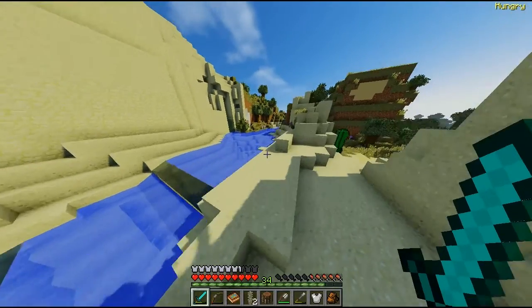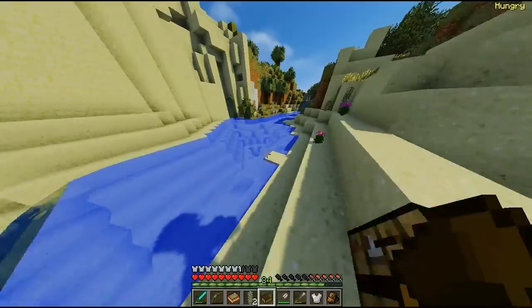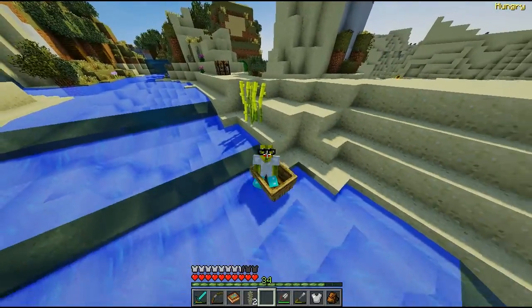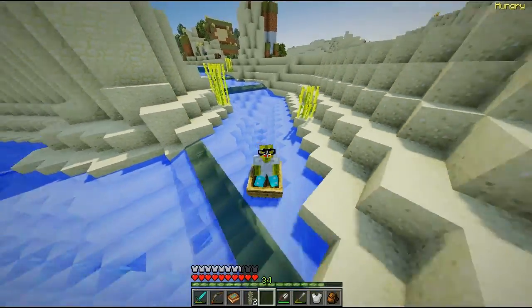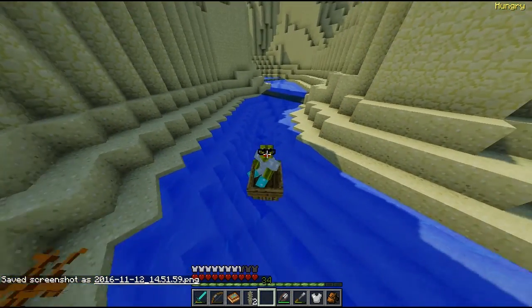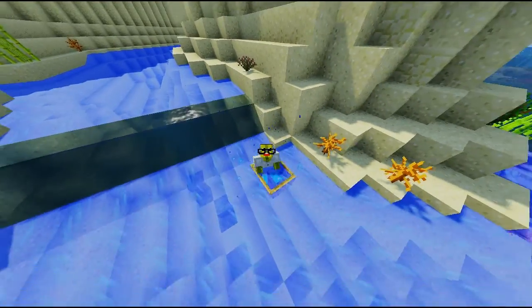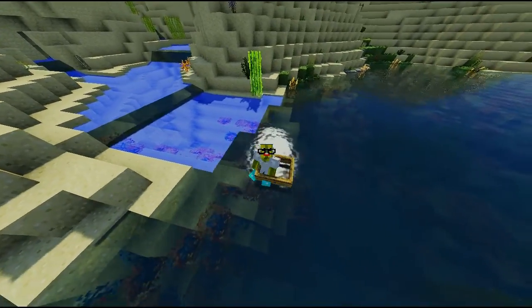I'm going to have to make a boat and ride this — let's do that. We're going to make ourselves a boat just so we can ride down that water, because it looks like a real flow. Look at that — it's actually a real waterfall and you keep going down it! This is so much fun — it just keeps going. This is so cool!